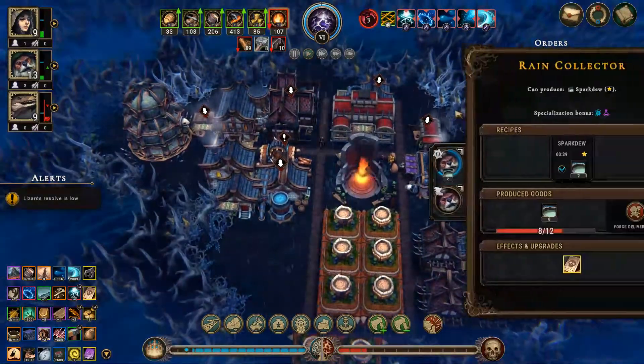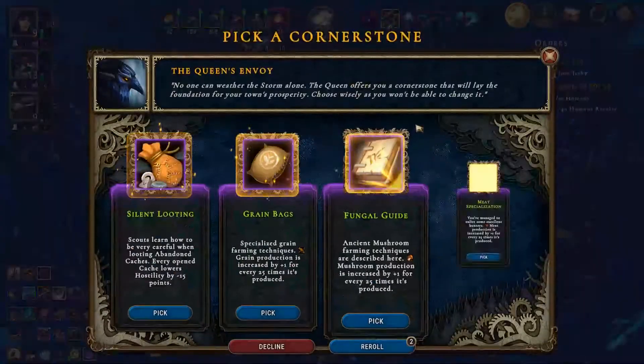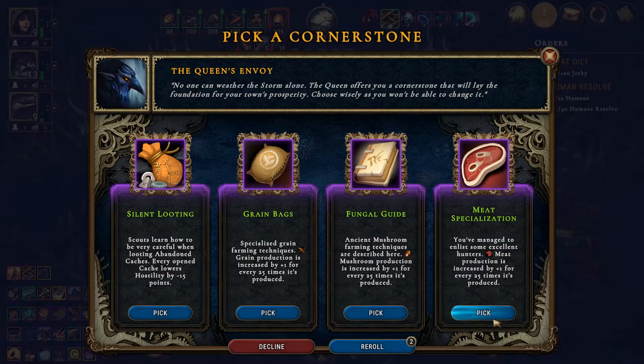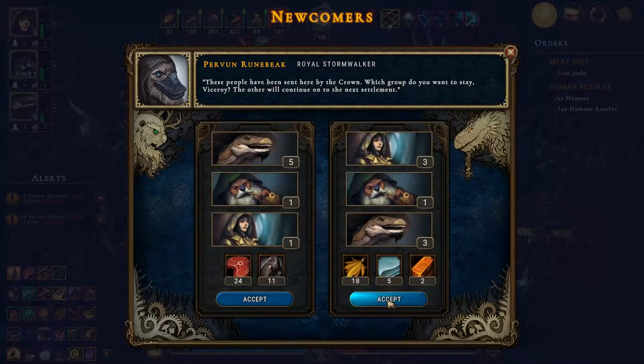Oh yeah, so anyways — lesson learned: get to start collecting spark dew nice and early. Meat specialization is fine, I guess. Yeah, it's fine. What do we lose? A beaver and a beaver — so we need more beavers. This doesn't really give us beavers, but I don't want a whole bunch of lizards either. Actually, you know what, I'm okay with more lizards.